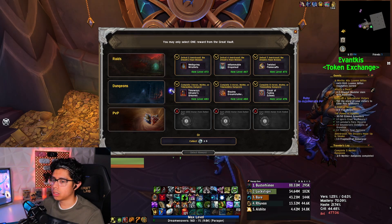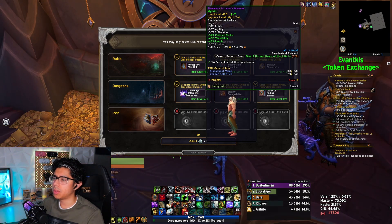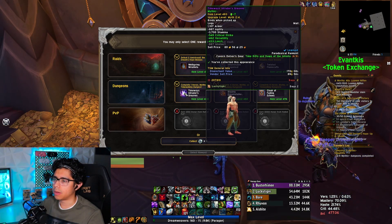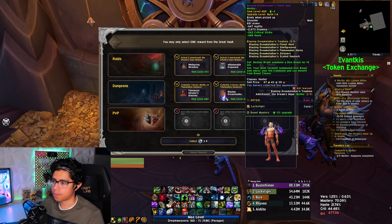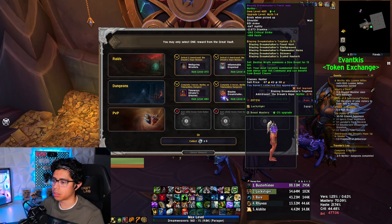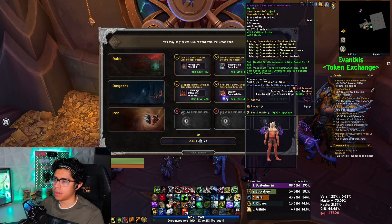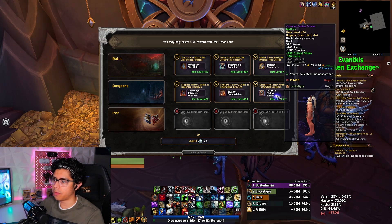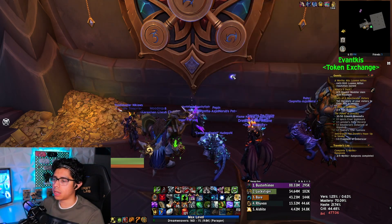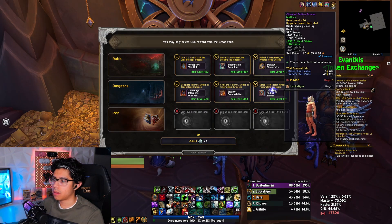Moving on to our dungeon — I was able to complete two. We got two mythic items: the Timeways Intruder's Greaves with crit, versatility, and leech, and the Blazing Dreamstalker's Finest Hunt, which is giving us the mythic shoulders for our tier set, and the Cloak of Fading Echoes.